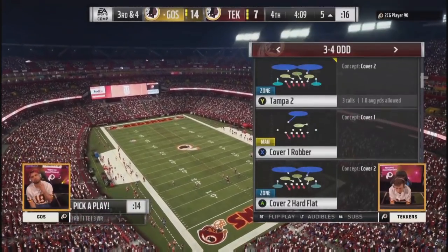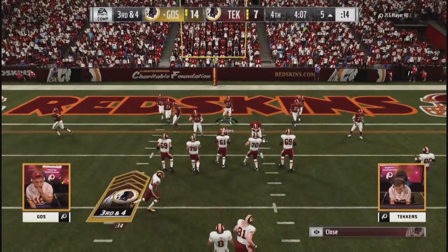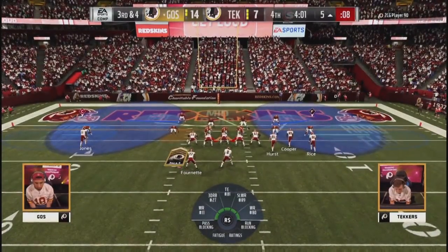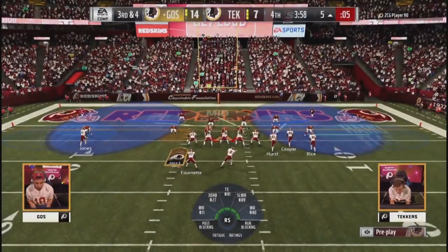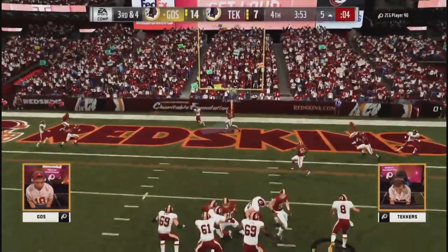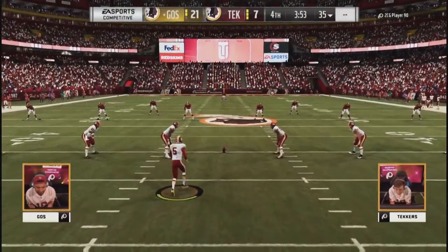Best case scenario for Goes is a touchdown — worst case is taking three and going up two possessions with about three and a half minutes left. He goes to the air, looking to maybe run with Young — and just masterful from Goes! He knows how big that is — he could taste the championship. Amari Cooper with a high pass in the back of the end zone off one of those deep route specialist inside posts. 21-7, Goes. Two steps out of the pocket to the right makes the spy move, and Amari Cooper had plenty of space in the back of the end zone.